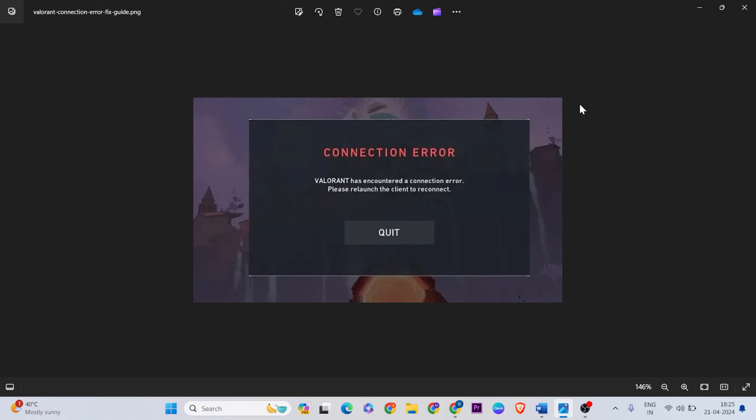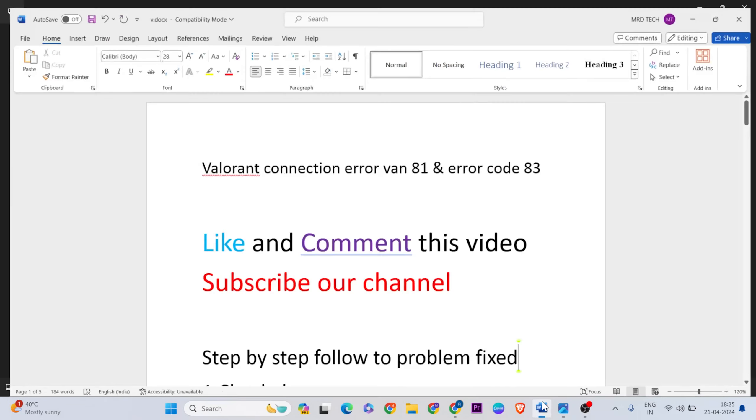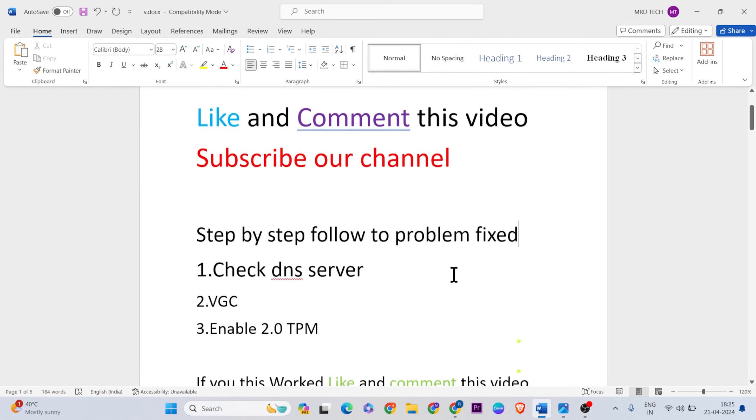Hello guys, welcome to MR Learning Way. In this video I show you how to fix Valorant game connection error codes Van 81 or 83. Whenever you open the Valorant game you will get this error. Let's go through the methods — like and comment this video, don't forget to subscribe. Make sure these three methods fix this error.